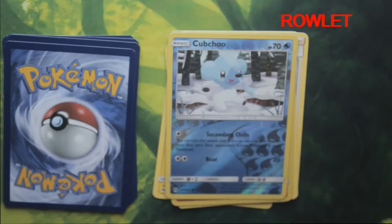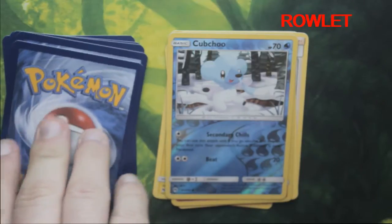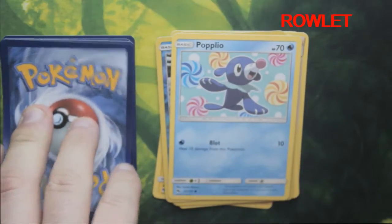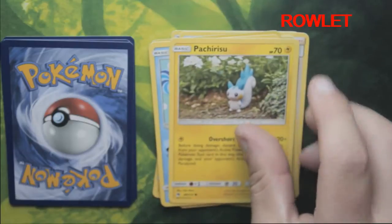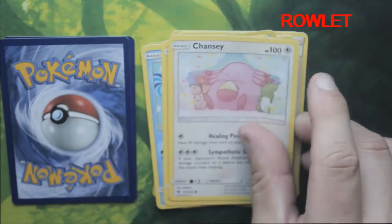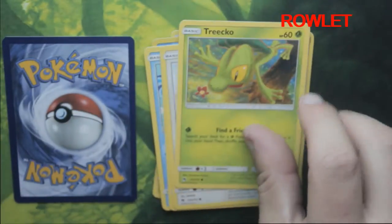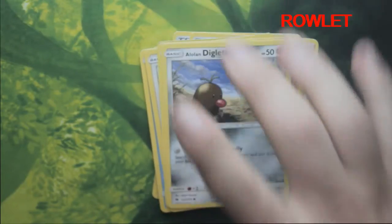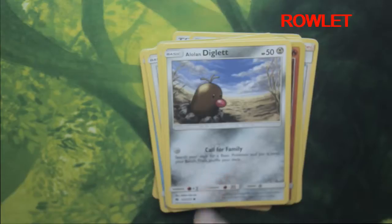And we've got a shiny Cubchoo — never seen that card, looks cute, looks very cute. We've got a Popplio — sorry if I said that name wrong. We've got a Chansey, we've got a Trevenant, and the last card is Alolan Diglett. I don't mind the Alolan Diglett — it's the Dugtrio I don't like. Alolan Dugtrio I do not like that form, but Alolan Diglett yeah, I'm happy with that little spiky hair, that's really cool.